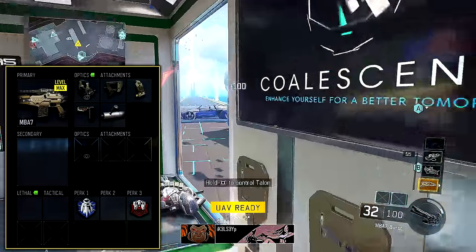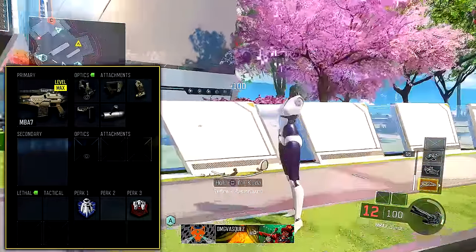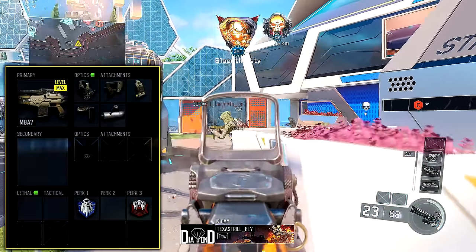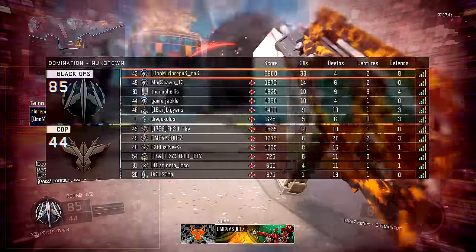For the two perks, I like Flak Jacket because I've been playing Nuketown non-stop — it's my favorite thing, playing the chaos mosh pit — and there are just grenades everywhere. If you want to cap even your home flag there's going to be a nade on it, so putting Flak Jacket on, especially if you're going to play Nuketown and try to rank up fast, is the best thing to do.